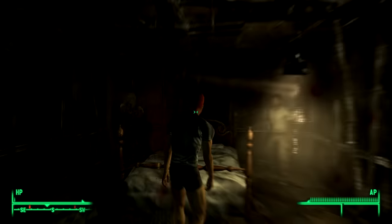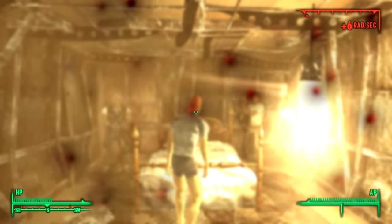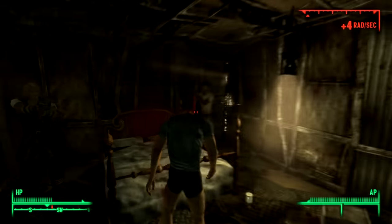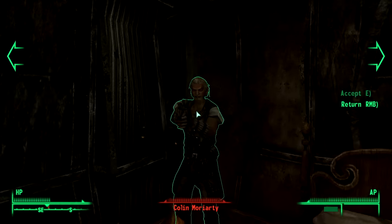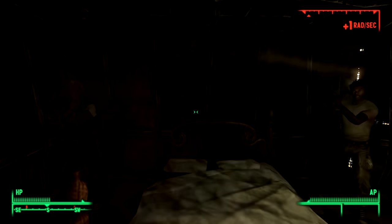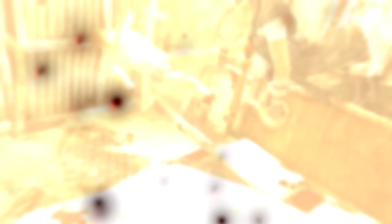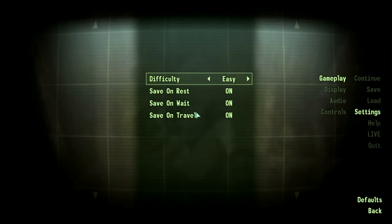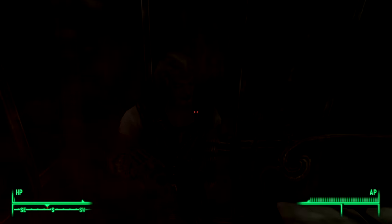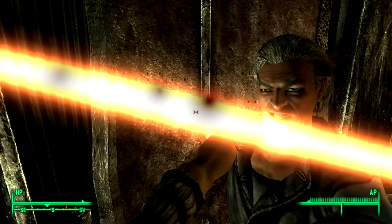The downside is that it sometimes doesn't work. The explosion happens, but the people around you are not damaged by it in any way. My guess is that it's because this perk is kind of like Euclid's Sea Finder from New Vegas — it's not meant to be used as frequently as I was using it. Later in the playthrough, I figured out that quicksaving and quickloading before you destroy everything can sometimes fix it, but other times it doesn't. Also, depending on the difficulty, the blast can kill you, so you've gotta be careful about what difficulty you choose to play on.